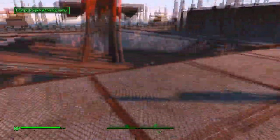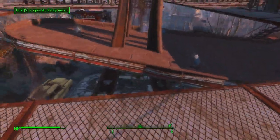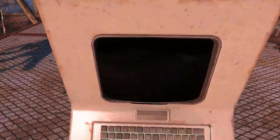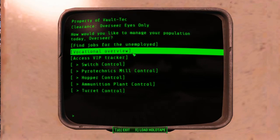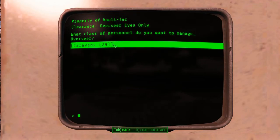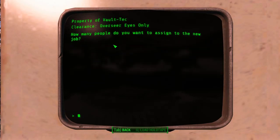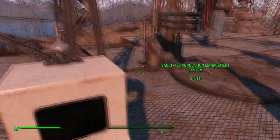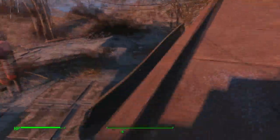This is one of the most useful things you can have — oh, I have to put power to it. Let me show you what else I've done here. If you look down, you'll see there's a whole bunch of garden plots — more than you can see here. I've planted carrots. The reason for this is that you can go into the Vault-Tec Management System. Under Vocational Overview, there are 29 caravans — I'm going to assign all of them to farming.